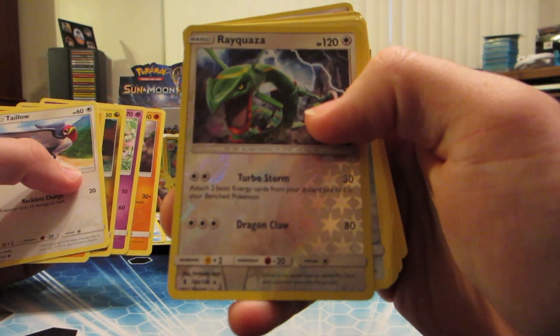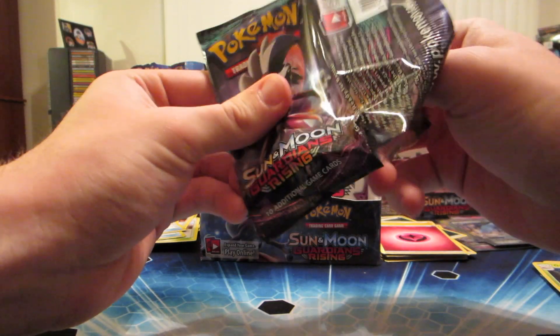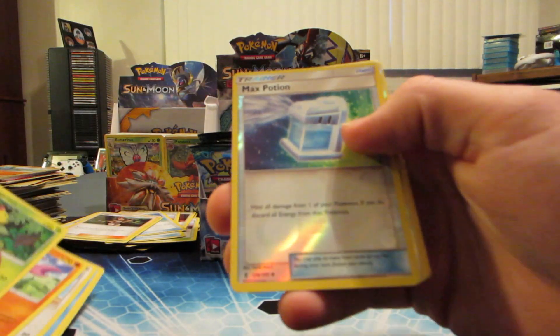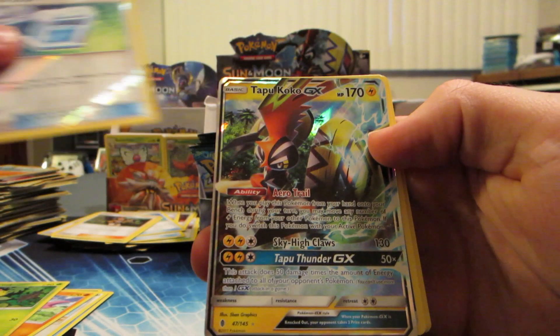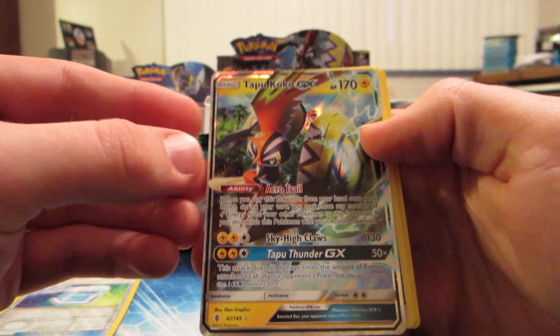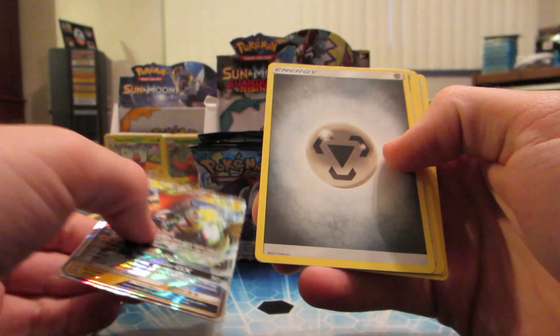Rayquaza rare reverse holo and Probopass rare. We might have something - oh, we got something! Max Potion reverse holo - oh yeah boy - Tapu Koko GX! We got both of the regular Kokos and their full art versions in other packs.